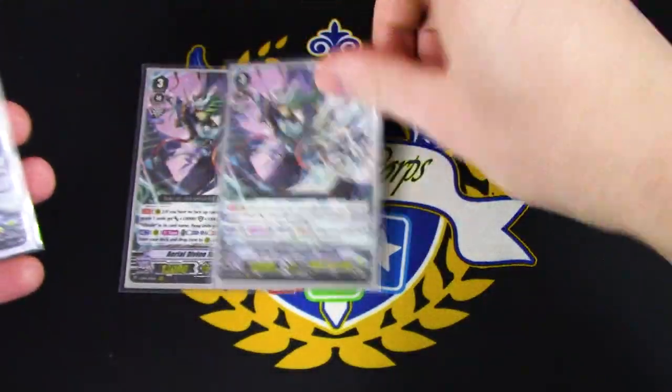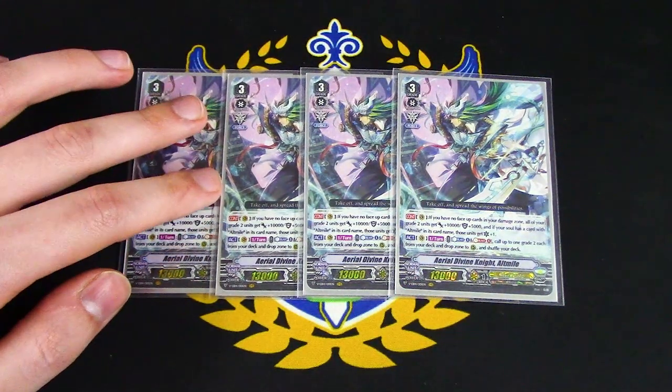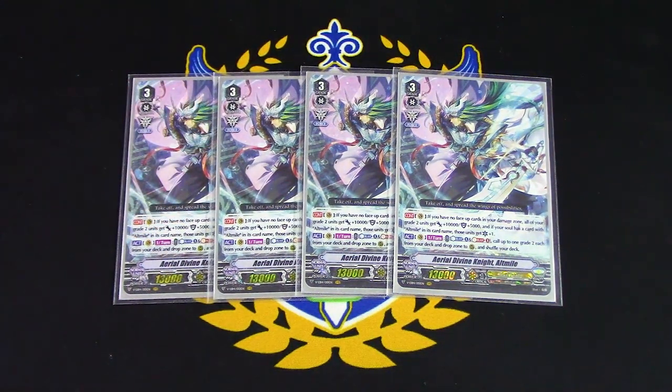On to the main Grade 3s — four copies of Aerial Divine Knight Alt Mile, who's a Grade 3 now. The first skill is Continuous: if you have no face-up cards in your damage zone, all your Grade 2s get plus 5 shield and plus 10k power. And if you have a card in the soul with Alt Mile in its name, those units get plus a crit. This is passive, so if you have face-up damage, they're just not going to proc — this works during your opponent's turn.